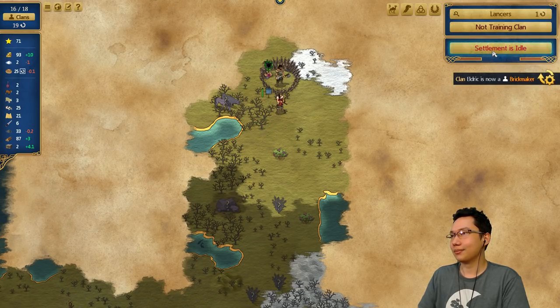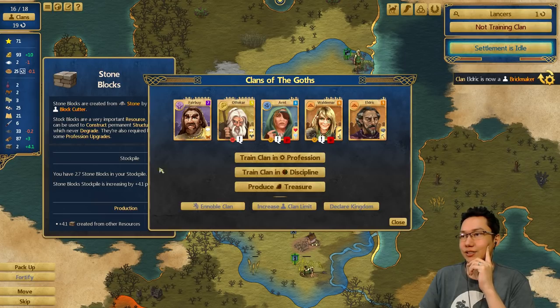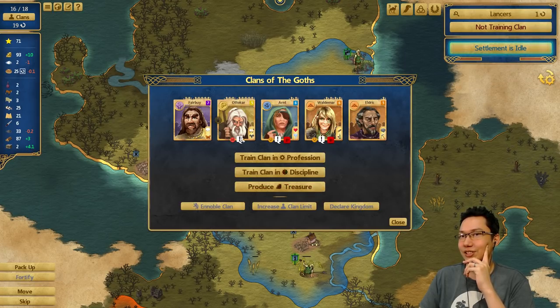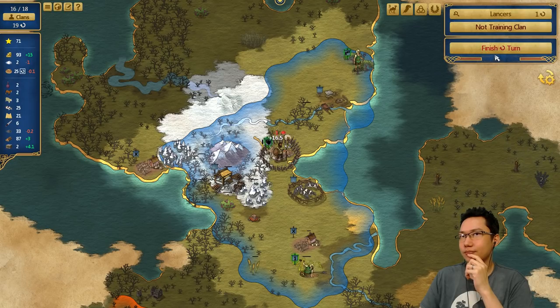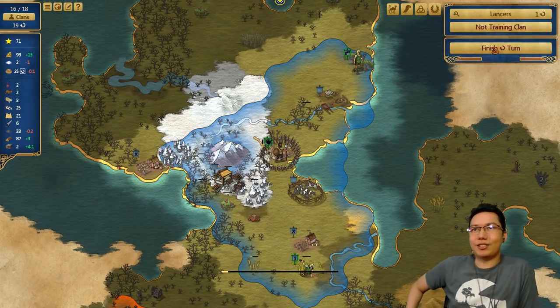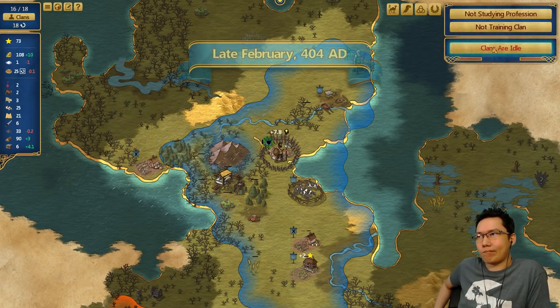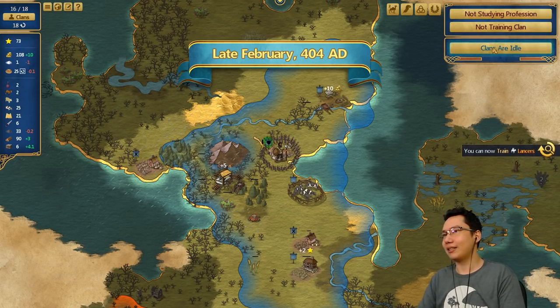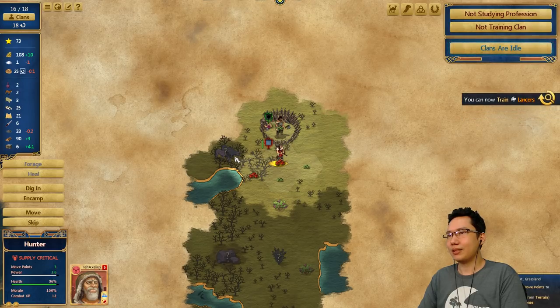So we have a second brickmaker. We're losing a little bit of coal but doubling our stone production. We'll eventually — once the coal is low — punish the feuding brickmaker. But for now I will just produce treasure. I have a feeling I should be getting some fame stuff going because clans are coming in really slowly now. I can now train lancers. Can I actually win this? Probably don't want to fight just yet.